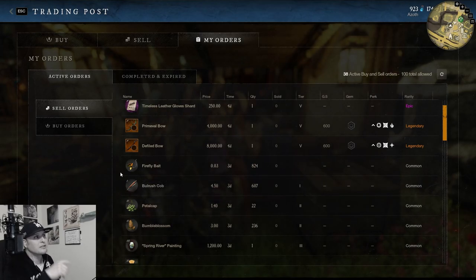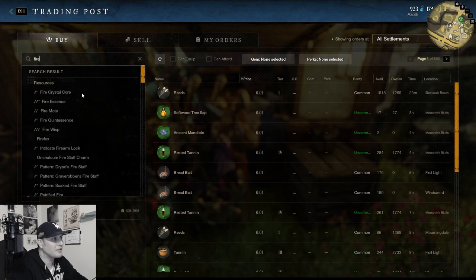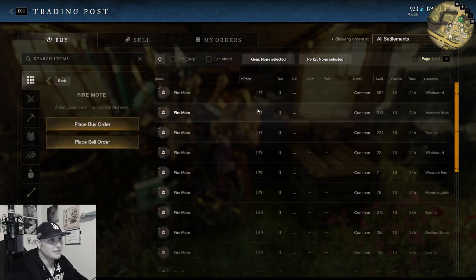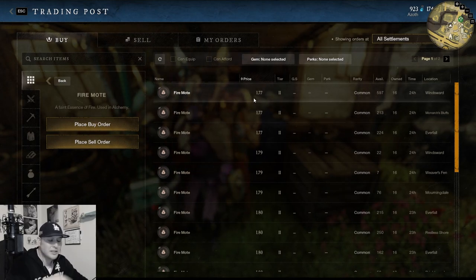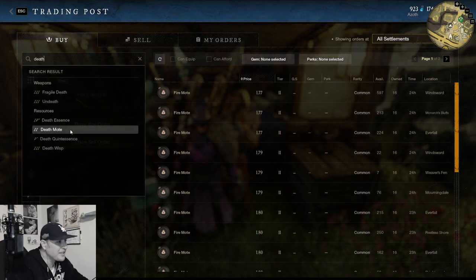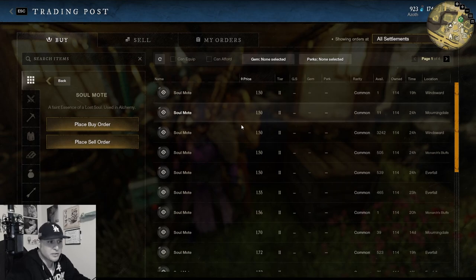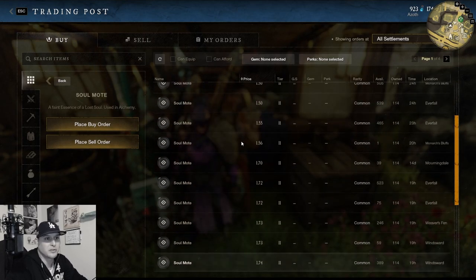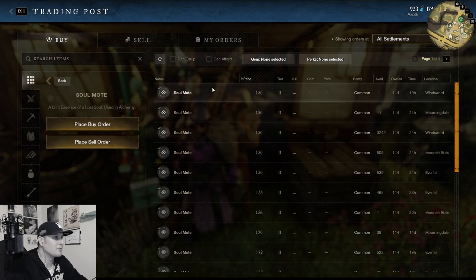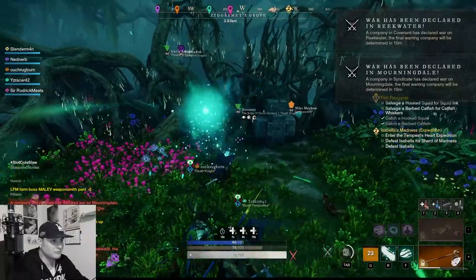Fire moats and soul moats are at an all-time high right now — fire moats are going for almost 2 gold a piece, which is crazy. You all know where to farm those, so start farming and selling them. People are still buying them up, so you have a good chance to make money there. Soul moats, reagents, and materials for making health pots — that's where the money is right now.